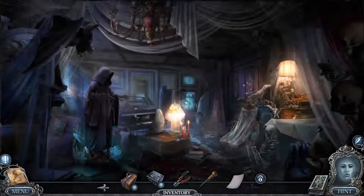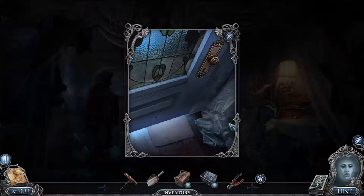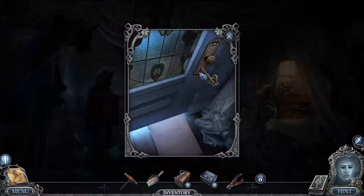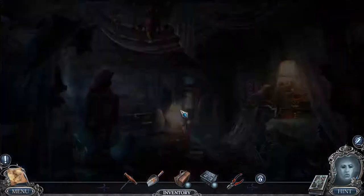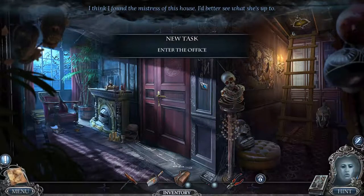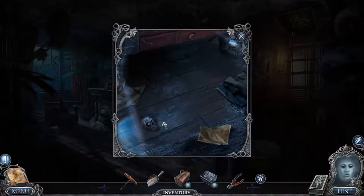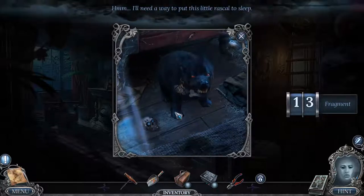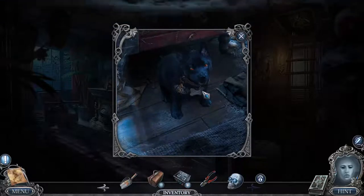Oh good, the blank piece of paper — that sounded sarcastic, but I really did need a blank piece of paper. Love that puzzle — we'll never stop loving that puzzle. More spooktacular adventures. What is this lady up to? Is she really a witch, or is it another lizard dimension situation? It's probably not a lizard dimension situation. Super puppy! Well, hopefully you don't mean put him to sleep in the murder way.